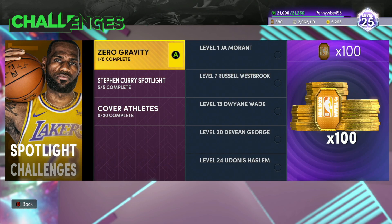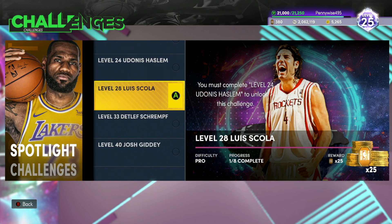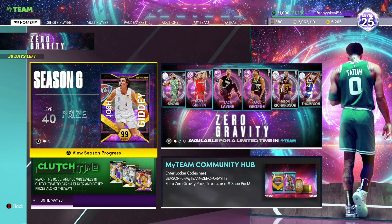While in the challenge screen, if you come over to Spotlight Challenges and scroll over to Zero Gravity, scroll all the way until you get to the Luis Scola challenge — that's another 25 tokens. Obviously nothing crazy, but there are a bunch of different game modes you can play that will accumulate a little amount of tokens. Between 25 tokens here, 75 from the Holo challenge, and 90 from leveling up, we're already looking at over 200 tokens very easily.